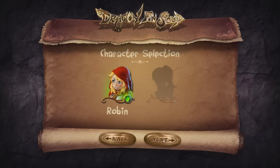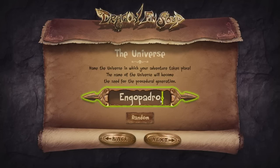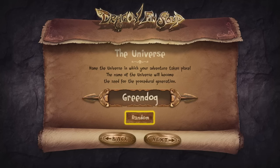We're going to be playing as Robin, or Red Robin, who is essentially Little Red Riding Hood all grown up. This game has a lot of dark humor to it, with stories, quests, and such — it's a pretty fun game all in all. You name the universe in which your adventure takes place, and that name becomes the seed for the procedural generation. I scrolled past 'Shit Happens' and settled on 'Bangalot' — I like that one.